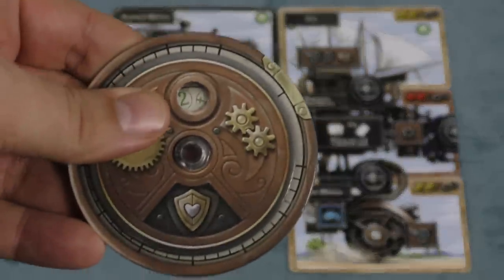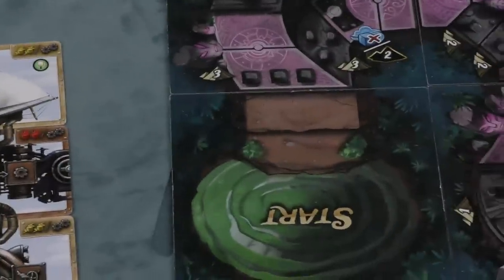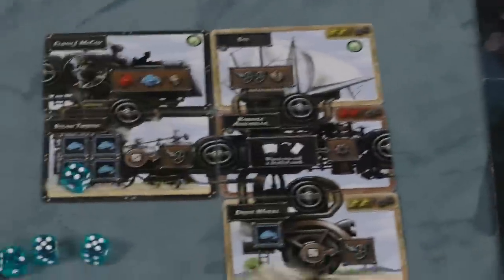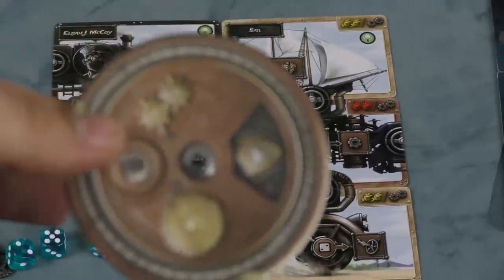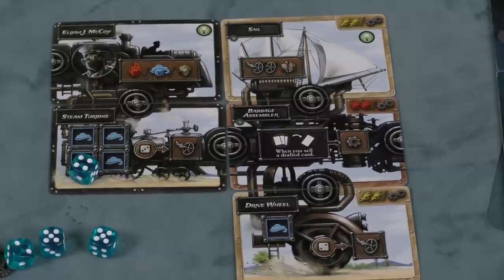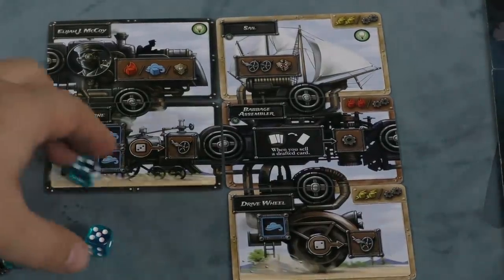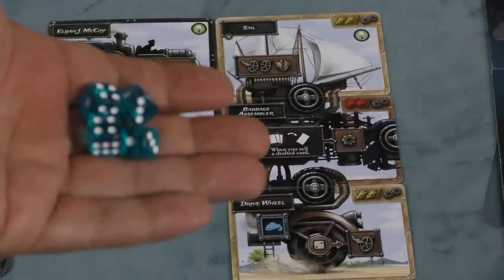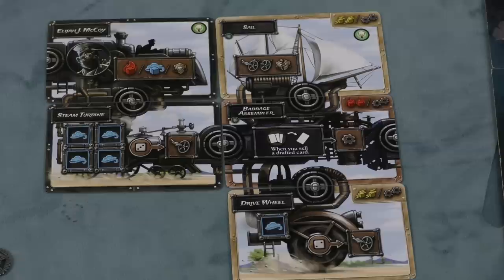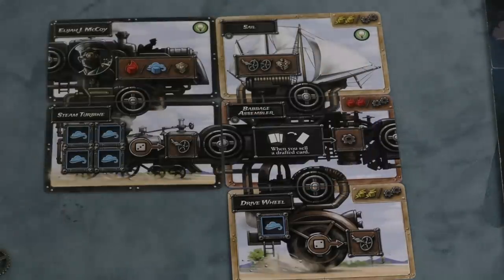You're going to be keeping track of your damage over the course of the game. A lot of the terrain will cause you damage if you end on it. When you take damage, if you haven't gotten shielding, the more damage you have, you're going to lose cards from your machine. You'll never lose everything — you'll have your basic stuff — but you'll lose the new cards you've built. After everyone is done drafting, everyone runs their machines simultaneously with a pool of dice.